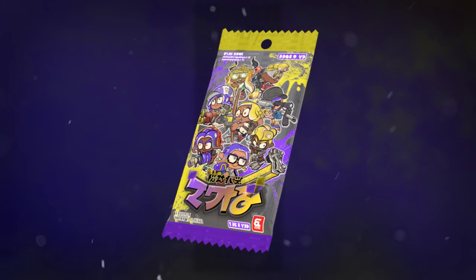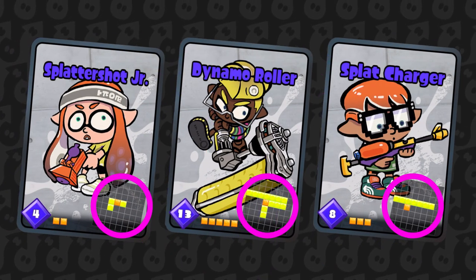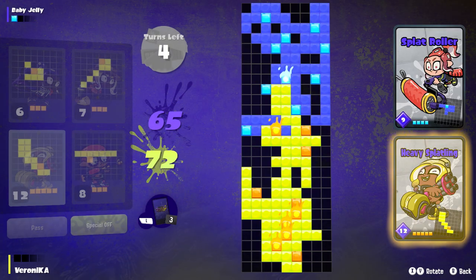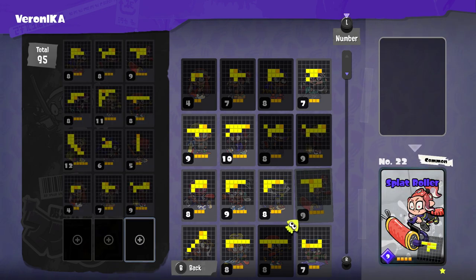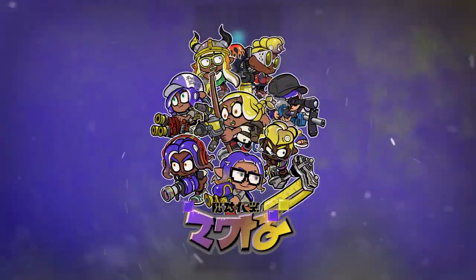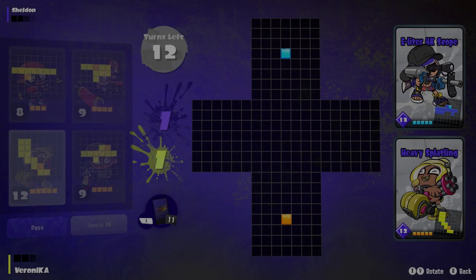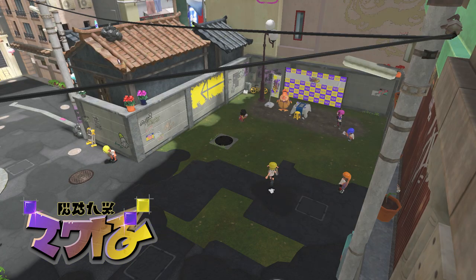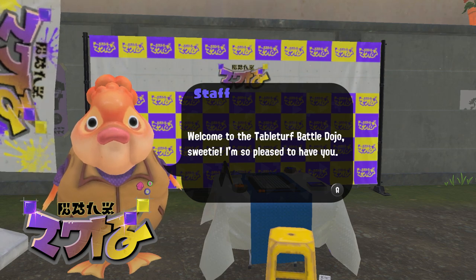Introducing Table Turf Battle! Lay out your cards for a dazzling deck duel. Ink different shapes with different cards, charge up power, then unleash it all at once with a special attack. There are over 150 cards to collect in-game, so build your deck and send your rivals packing. The Splatsville locals eagerly await your challenge. Every player will be gifted an in-game starter deck. Table Turf Battle is a 1v1 competitive card battle spin-off of Turf War, and you can play it at the Table Turf Battle Dojo in Splatsville.